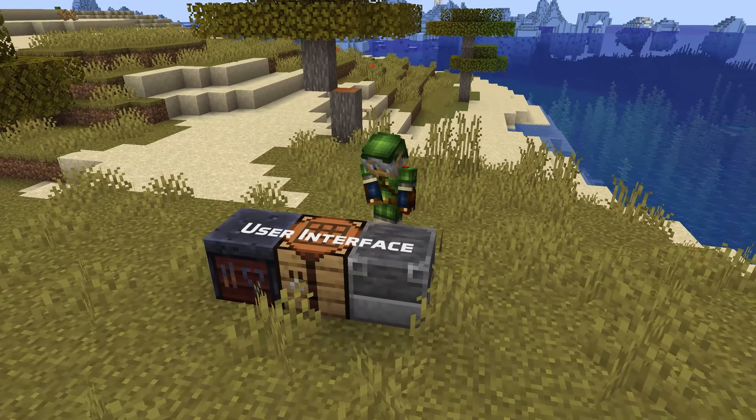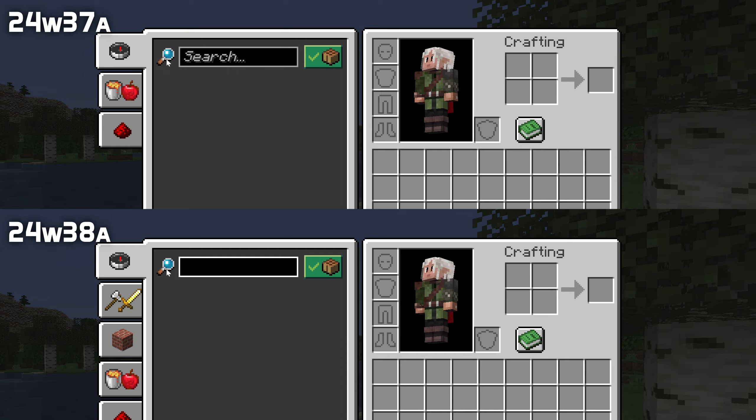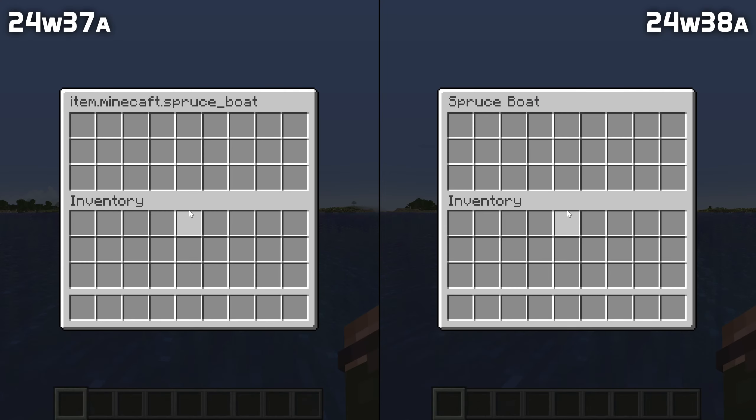In the user interface, the recipe book search field is now selected if you click the search icon. And the spruce chest boat now shows the correct title in the inventory view.